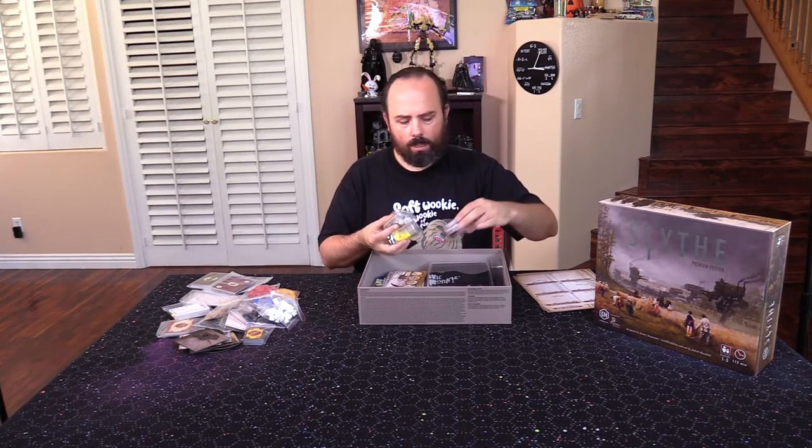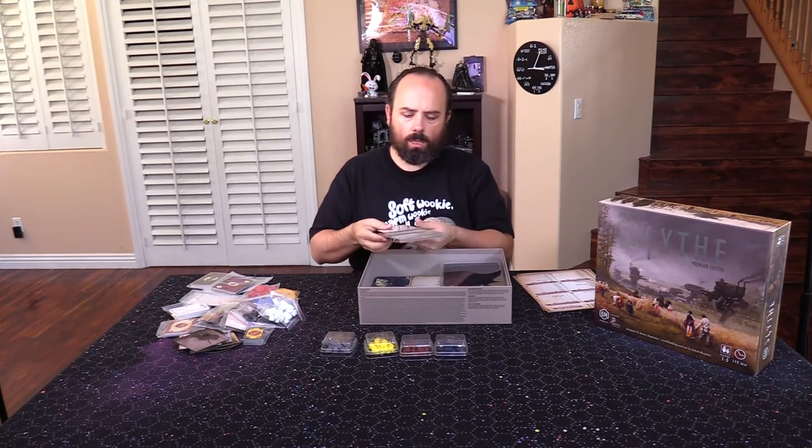Combat cards are people fighting on a yellow deck — another small deck. The resources, at least for me, came with these little plastic containers, which is convenient. You have ten small sideboards — three, four, or five columns — and each player is going to get one of these randomly, though you could choose if you don't want it to be random.